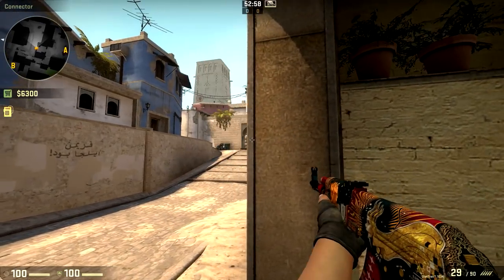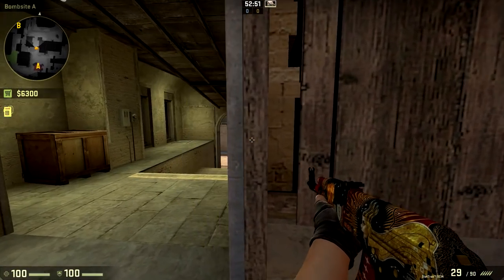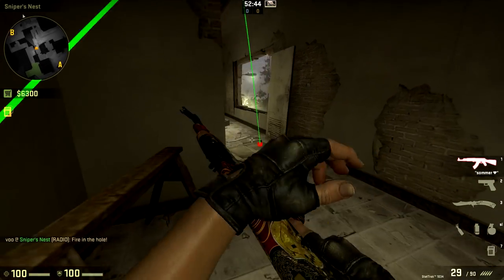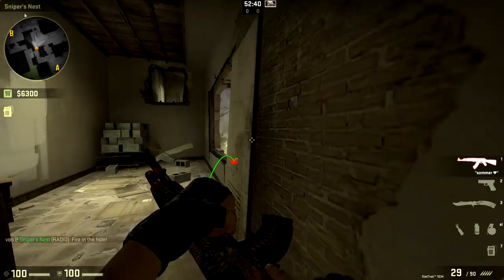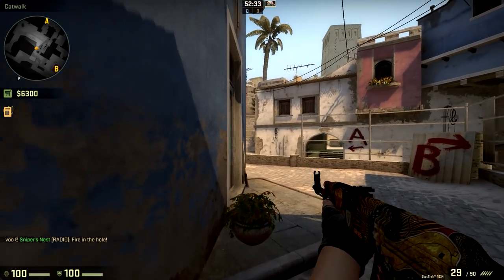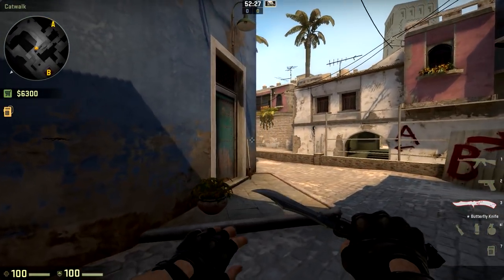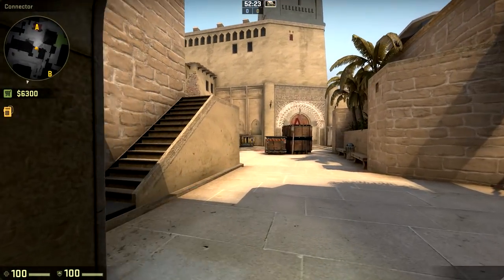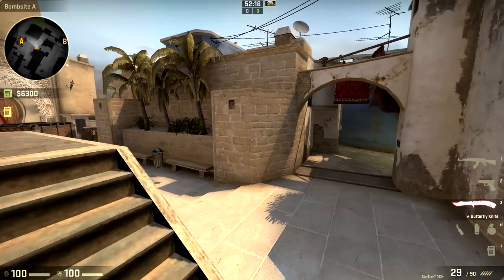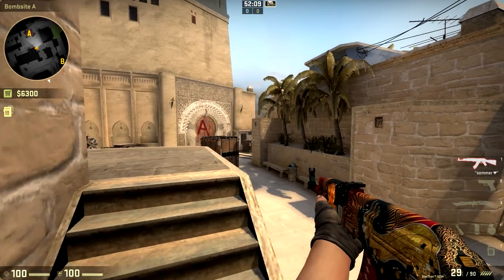If you manage to hold on to your smoke for a while and it starts to go down, you can coordinate with your cat player to get a flash peek in the middle. Your middle or window player tosses a flash that bounces up, and you triple peek — your mid player from window, you from up here, and the cat player from up here — towards middle to clear it out and get information. If there's 50 seconds left and nobody's in middle, there's probably a good chance they're not coming back there. Often your middle player will have rotated off window towards ticket booth, which is the main thing AWPers do nowadays.